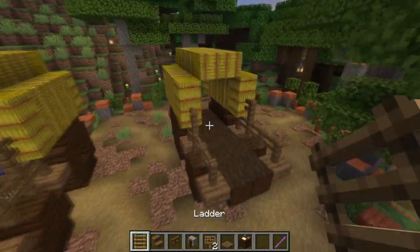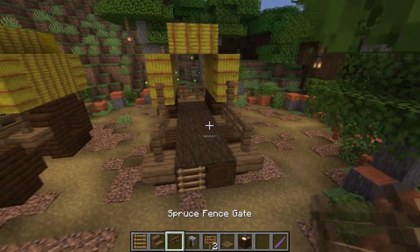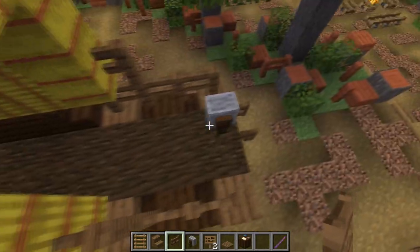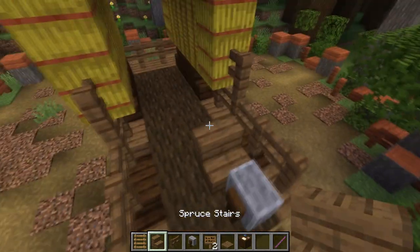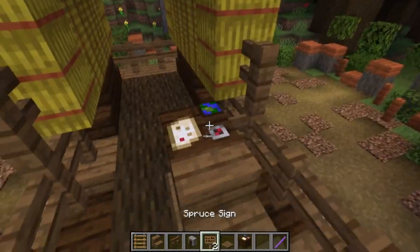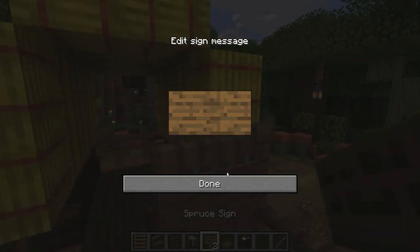Now we're gonna make the entrance for our wagon and also the entrance for our house. Place a green block as a step to go up, a spruce fence for an imaginary wheel, then spruce stairs for the place where we can sit, a cartography table, and then a spruce trapdoor to extend our chair a little bit.